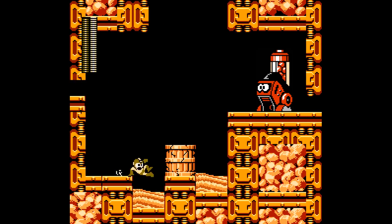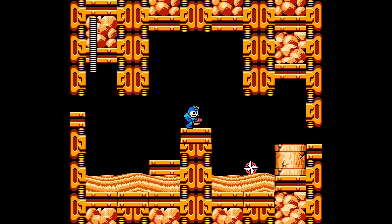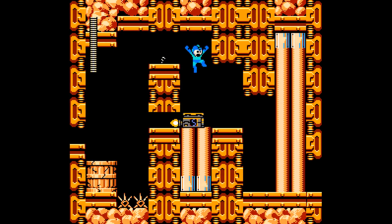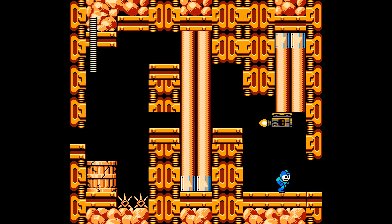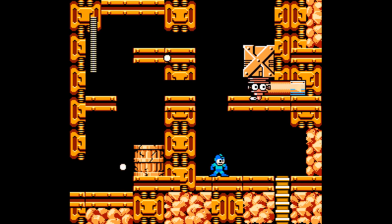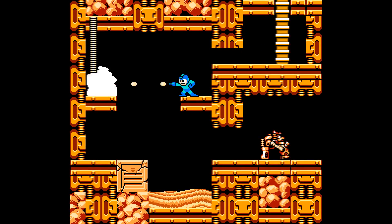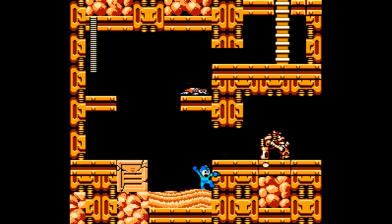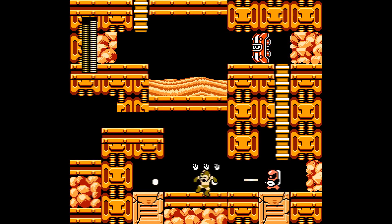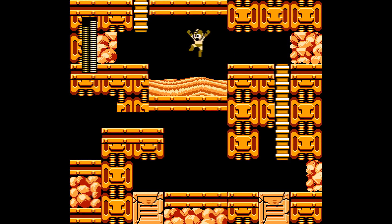The Ring Boomerang is probably Napalm Man's weakness at the end of this stage. Now introducing us to the fact that the push blocks can also block the lasers. I just need to make sure the push blocks weren't stolen.